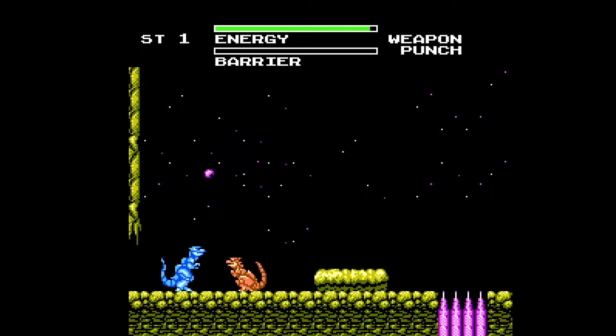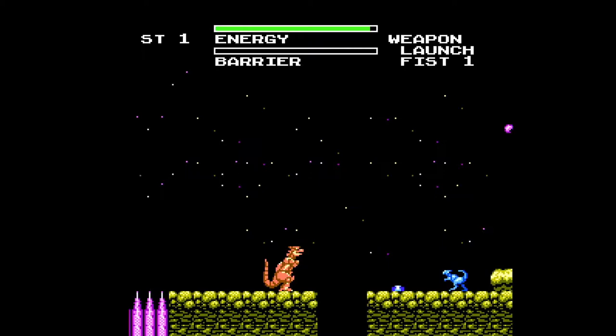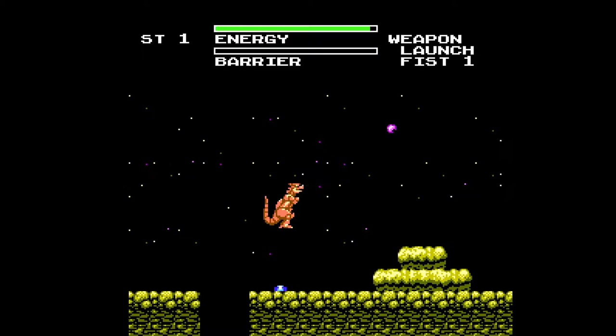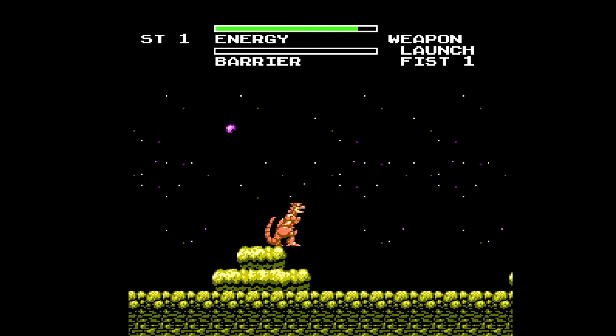The gameplay consists of two modes: Dinosaur and Man Mode. Here in Dinosaur Mode, you start off with a simple punch, but by defeating the other robot dinosaurs, you're able to pick up power-ups and different attacks. The power-ups consist of a P icon and a B icon. The P icon powers up your attack, and the B icon gives you a barrier or a shield.